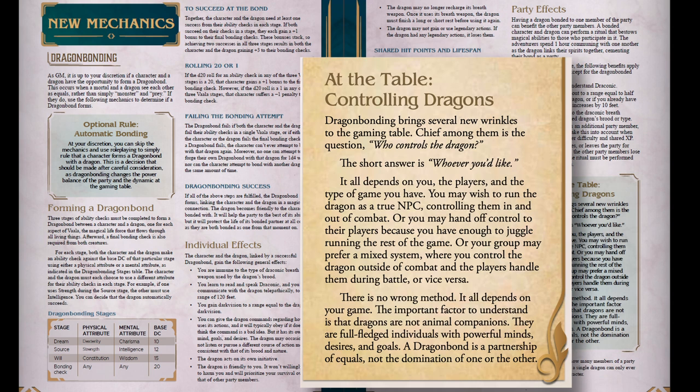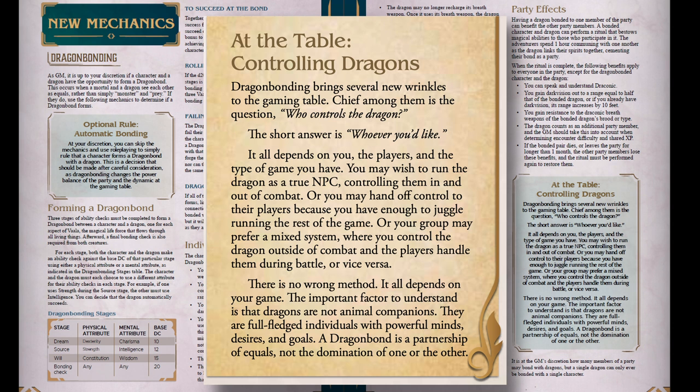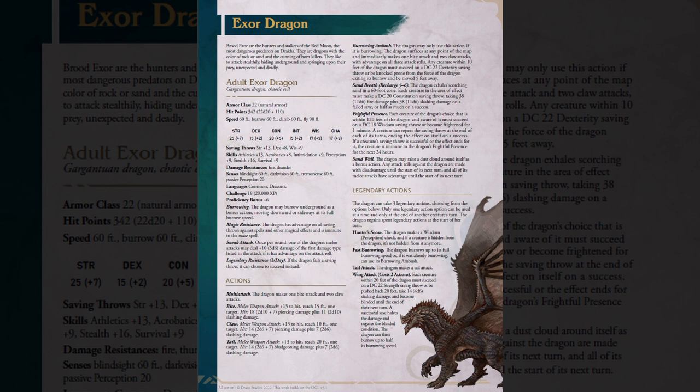Finally, the most fascinating thing from a gameplay and enjoyment perspective: it's suggested that all of the players at the table can control the dragon. This is a pretty important discussion you'll need to have at the table, because if only one player is dragon-bonded and controlling the dragon, the spotlight will end up on them quite a bit more than everyone else. But if everyone gets a hand at dictating the dragon's words and actions, it could spread the fun out quite a bit.